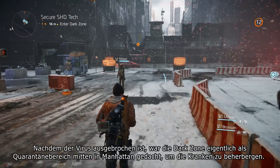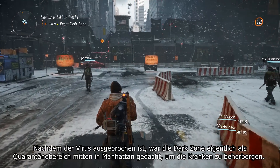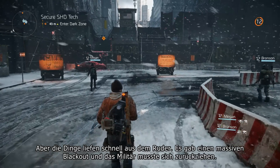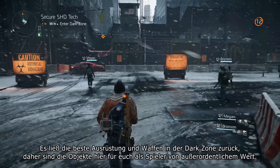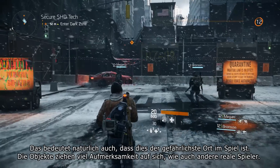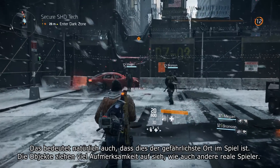After the virus broke out, the Dark Zone was originally set up as a quarantine zone in the middle of Manhattan to contain the sick, but things rapidly went out of control and there was a massive blackout and the military had to evacuate. They had to leave their most powerful gear and weapons inside the Dark Zone, so this loot is extremely valuable to you as a player. But this also means that it's the most dangerous place in the game — this loot attracts a lot of attention, including other real players.